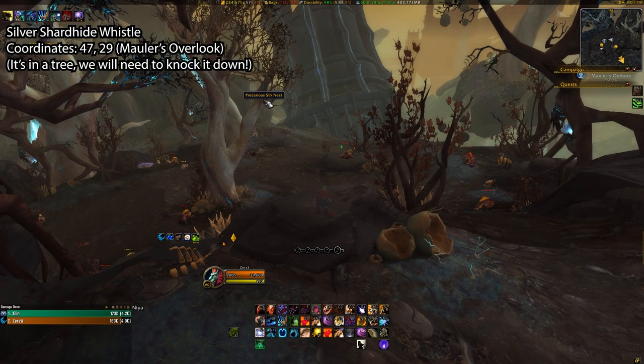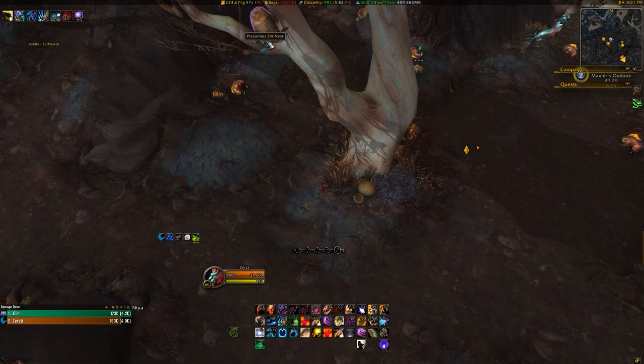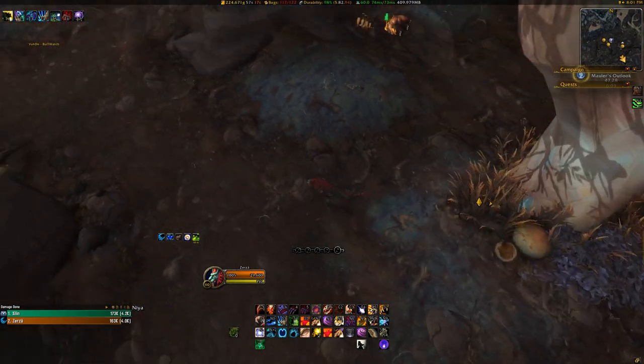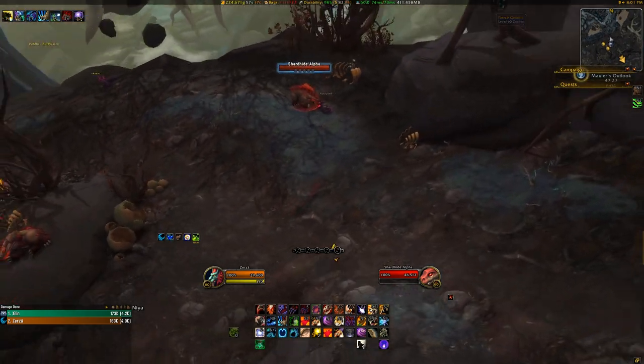It's stuck in a nest up in the tree in the middle of this area, which is full of Shardhides, but you can't just jump up and grab the nest or anything like that. You'll need the help of a Shardhide Alpha or a Shardhide Growler. Seeing as both of these enemies are automatically hostile, you'll have to be careful when doing this next part, as the item you'll be using can't be used if you're in combat.